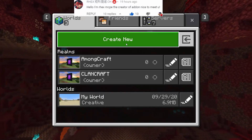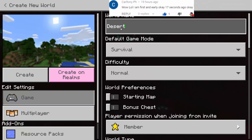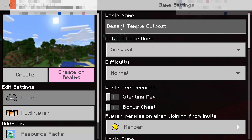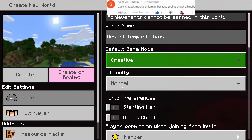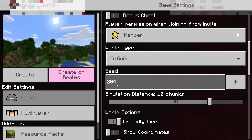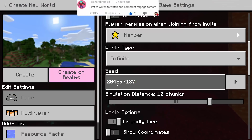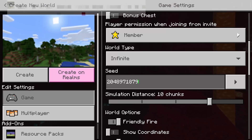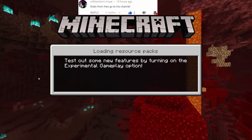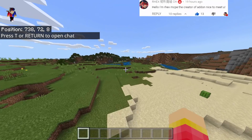We will create a new world. Let's call it 'Desert Temple Outpost' - it's a combination of a desert temple and a pillager outpost. Set it to Creative and Infinite. The seed is very important - you need to follow the seed: 2048971879. We need to show coordinates and set Always Day, then create the world.